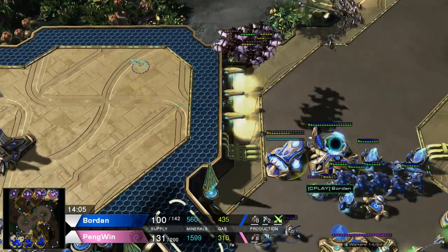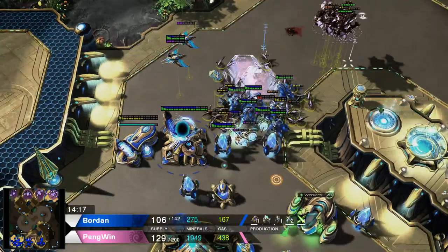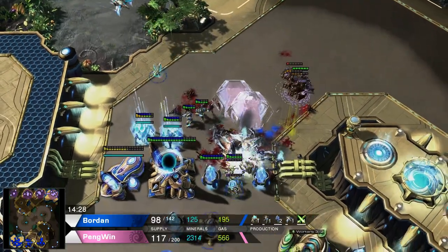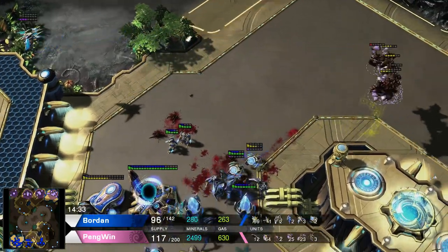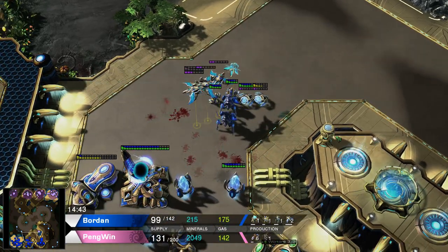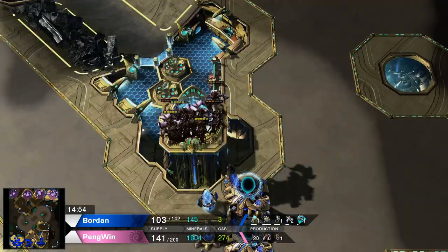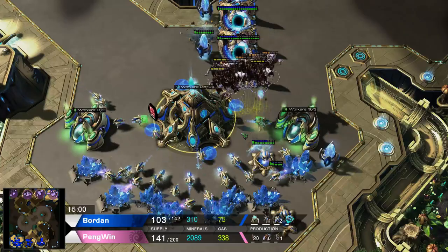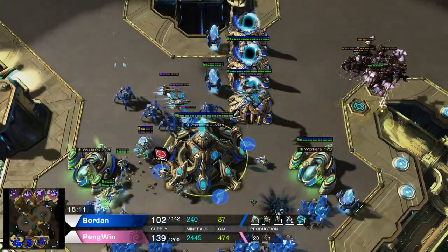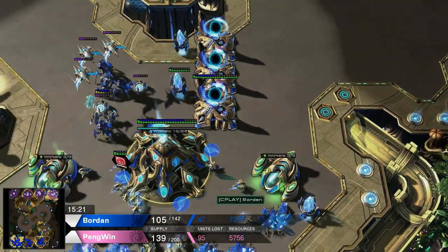The phoenixes are gone, and I think with this force Penguin can try to move into the natural. There's a mothership core available and photon overcharge has been used. Borden going for more and more stalkers, though not many sentries. The effectiveness of this attack is just dwindling by the minute. As for economic damage — human resources lost a little bit higher for Borden, but not quite as bad. Only seven workers killed on each side.